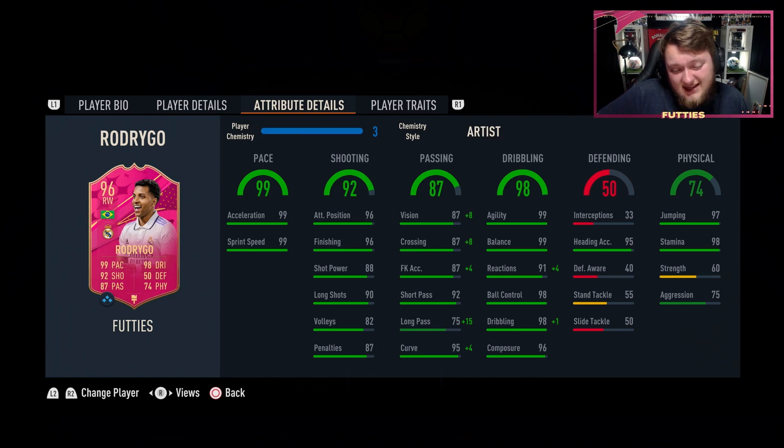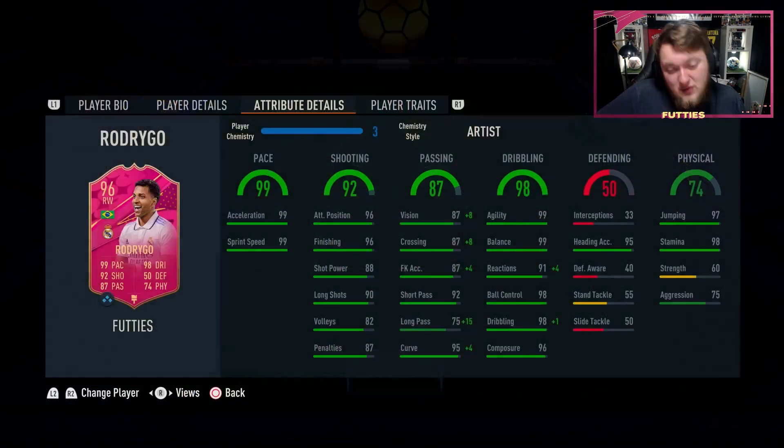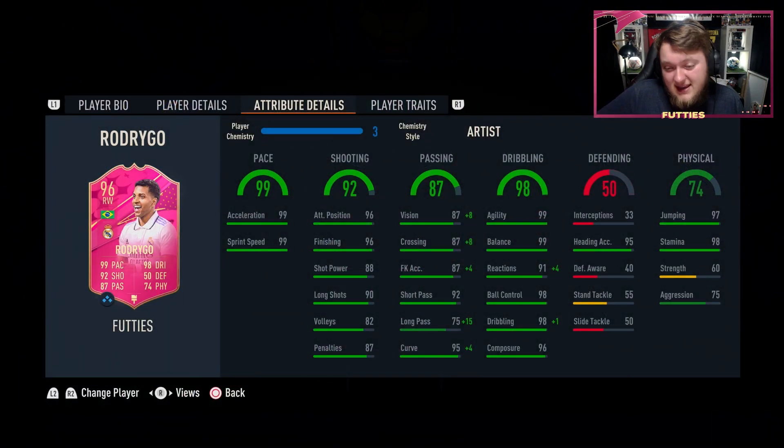His dribbling is otherworldly. You are going to use a player here that will R1 straight dribble for you like no one else on the game. On old gen, he has got the best sprint boost and the best left stick dribbling I have ever used. That's how good this card is, and that is why he's been priced so highly - because he is a monster. You have to take that into account when you use him.